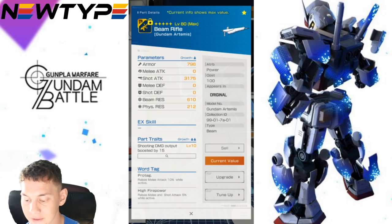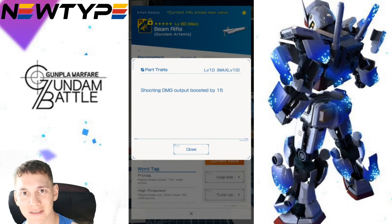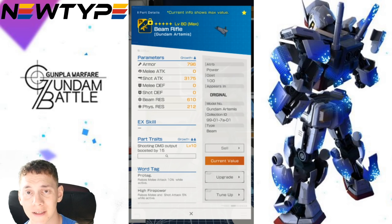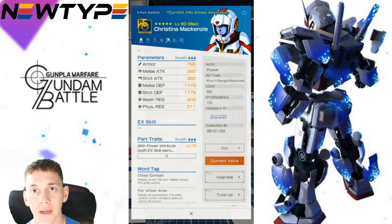The beam rifle stats are really really good for a two-star, but the parts trait is shooting damage output boosted by 15 — a little bit better than the melee damage boost, but still a really bad trait. You could switch it out with something that supports defenses or boosts EX skills. This is a big miss for me — I'm really not feeling it.